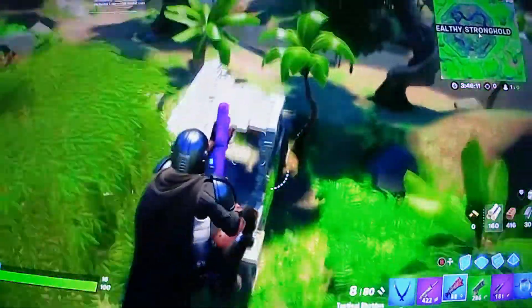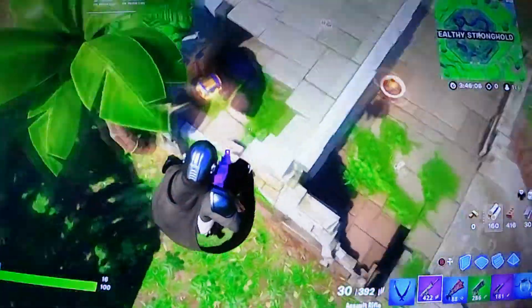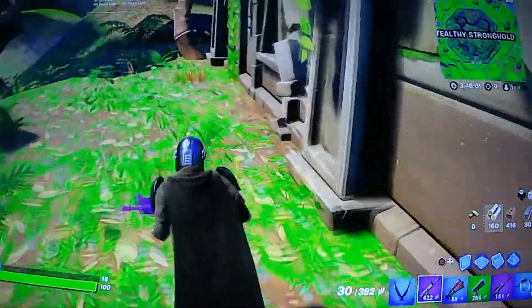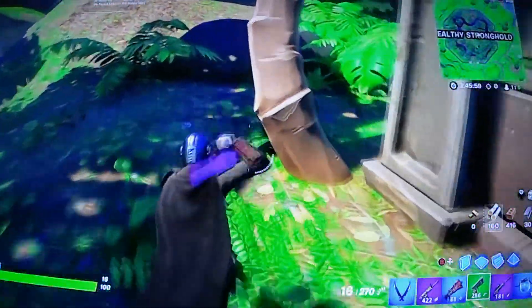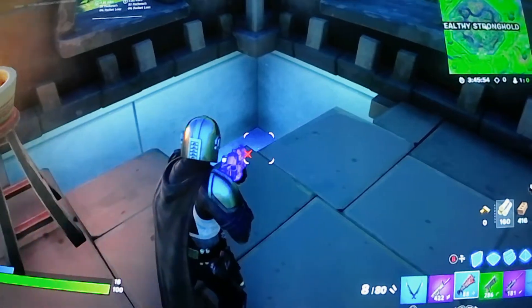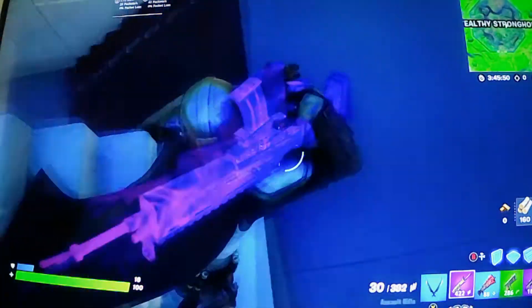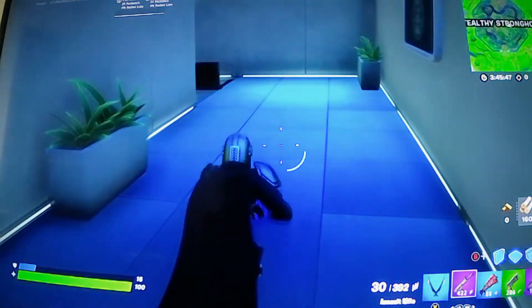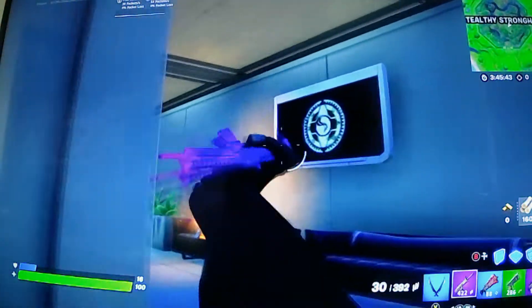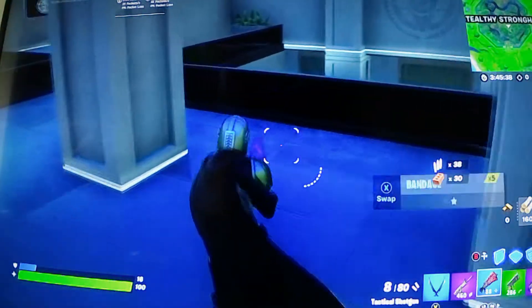It's in this building. Let me land downstairs. As you can see, down here there is a stronghold. Stealthy Stronghold — with this new symbol. It's not Ghost, it's not Shadow. So I honestly don't know what it is. There's a downstairs, there's lots of chests.